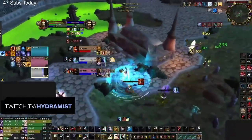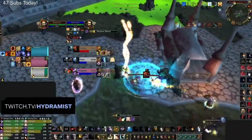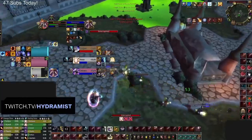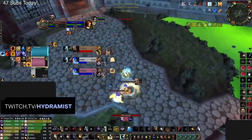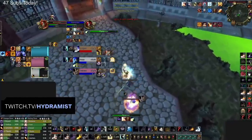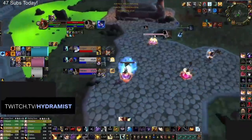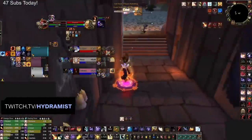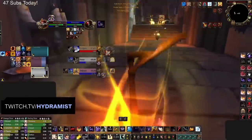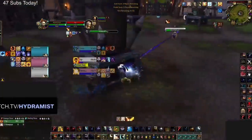More on defensive cooldown rotation will come in part 3. Things like Psychic Scream on the DPS training you, or even utilizing Mind Control, will buy you time and help you survive while being trained. Priests also excel in comps that cater to their needs — things like Mages or Rogues with tons of peels to reduce damage taken, or classes like Feral, Ret, or Enhancement that can help you survive with their utility or off-healing.